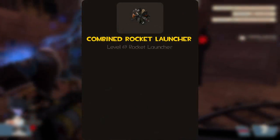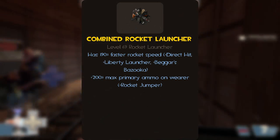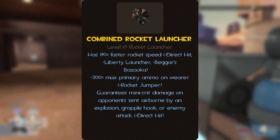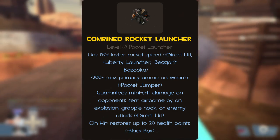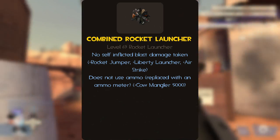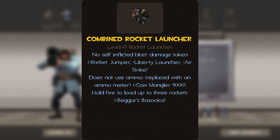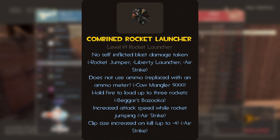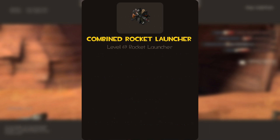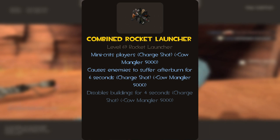Now let's move on to the new rocket launcher monstrosity we are creating. Our first positive is a huge rocket speed boost, increasing rocket speed by 190%, and a 200% increase in primary ammo. This weapon guarantees mini-crits on enemies sent airborne by any means and can restore up to 20 health on hit. The soldier takes no blast damage from his rockets, and the ammunition is replaced with an ammo meter, meaning the soldier never needs to pick up ammo. The soldier has an increased attack speed while airborne, and his clip size grows by 1 with each kill, capping out at 8 ammo loaded into the chamber at once. The next three stats are enabled by holding right-click to charge up a shot: these charge shots will mini-crit players, cause afterburn to enemies for 6 seconds, and can disable buildings for 4 seconds.